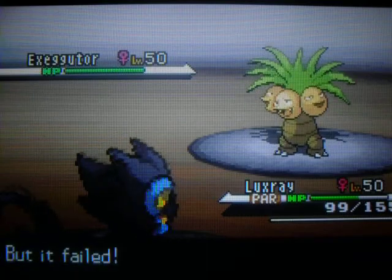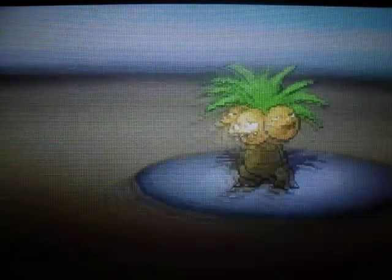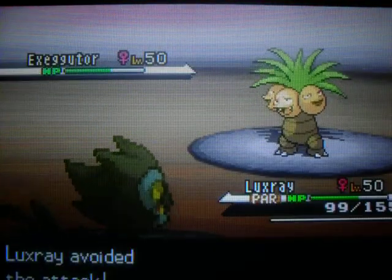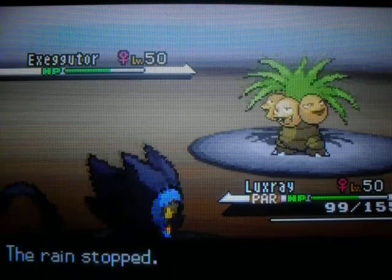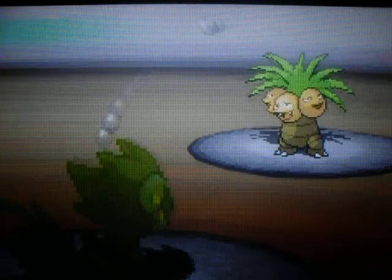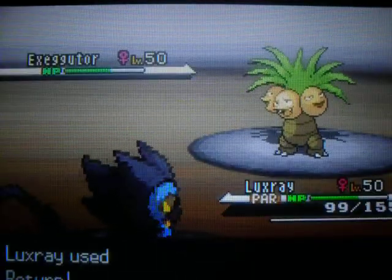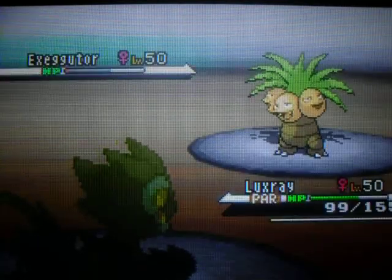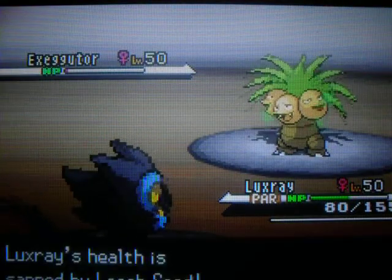He then sends out Exeggutor, and I then use Strength because of that boost, and my attack is quite strong. Didn't do as much as I hoped it would. He then used Leech Seed, which misses, and then I'm paralysed. He then goes for the Leech Seed again, as you can see — I was seeded. I used Return, quite a powerful move. That nearly takes him out, but then this Leech Seed just gives him a bit more health.